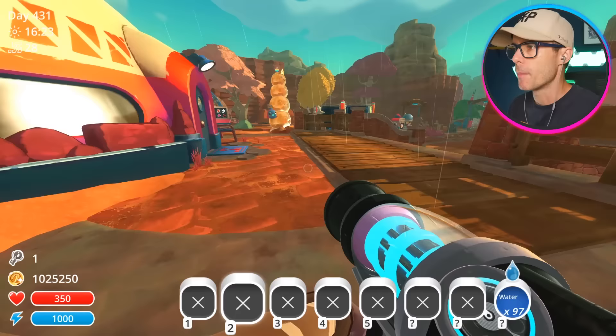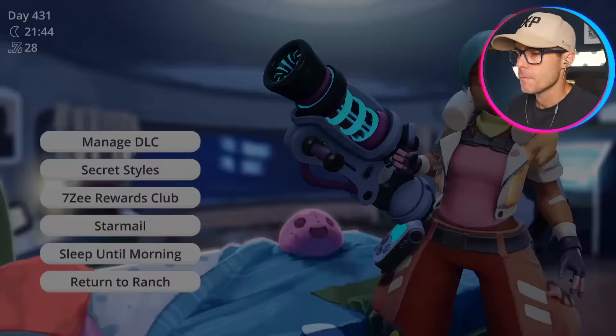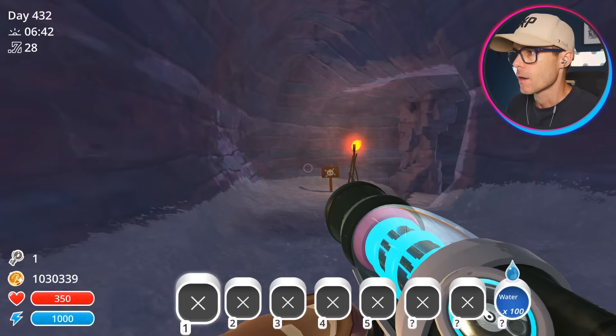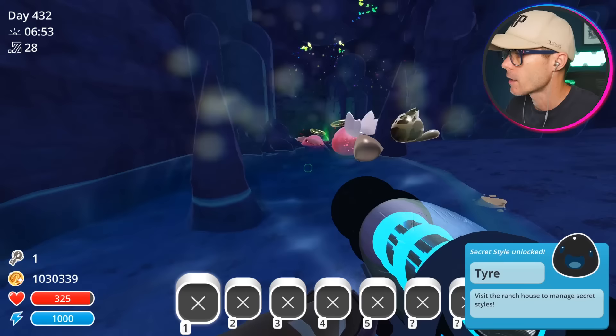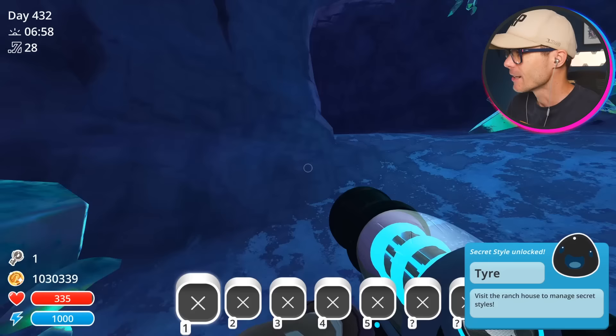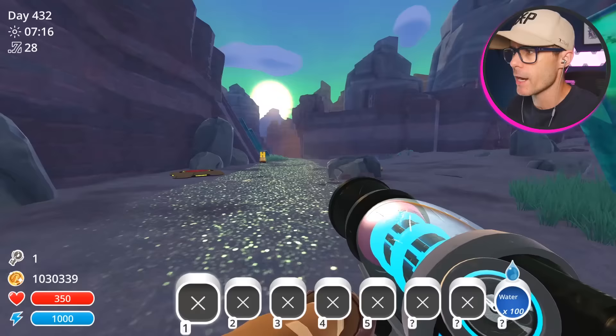I'm guessing this fashion pod that we have to find — the blueprint — is hidden somewhere out there. Maybe if I go to sleep and wake up in the morning, that will do the trick. I think this fashion pod might be hidden inside a treasure pod somewhere around. Is that one over there? Is that one right here? Yes.